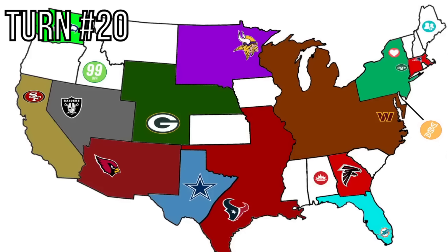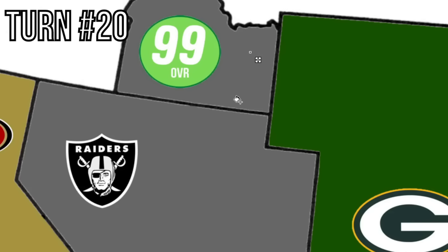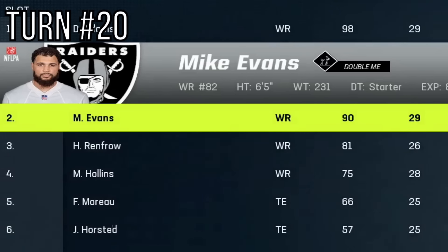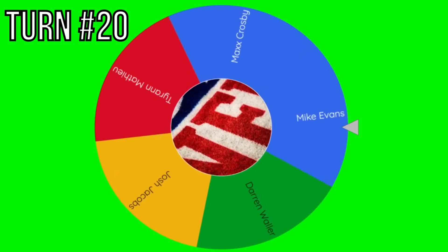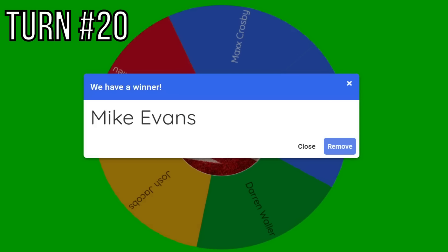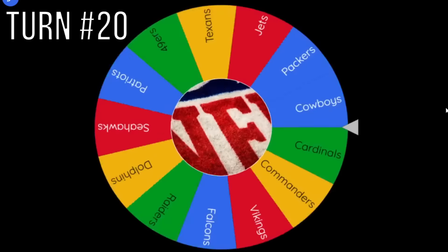Turn 20 — the Raiders move northeast and expand to Idaho, hitting the Maxed Out power-up. They get their expansion player Mike Evans at 90 overall. The Maxed Out power-up means we take their best five players under 99 overall and max one out. Devonta Adams is not included. The wheel lands on Mike Evans — who they literally just picked up. Mike Evans is now a true 99 overall, sitting at the top of the league. Him and Randy Moss are the two best receivers right now, which makes no sense. But welcome to imperialism.